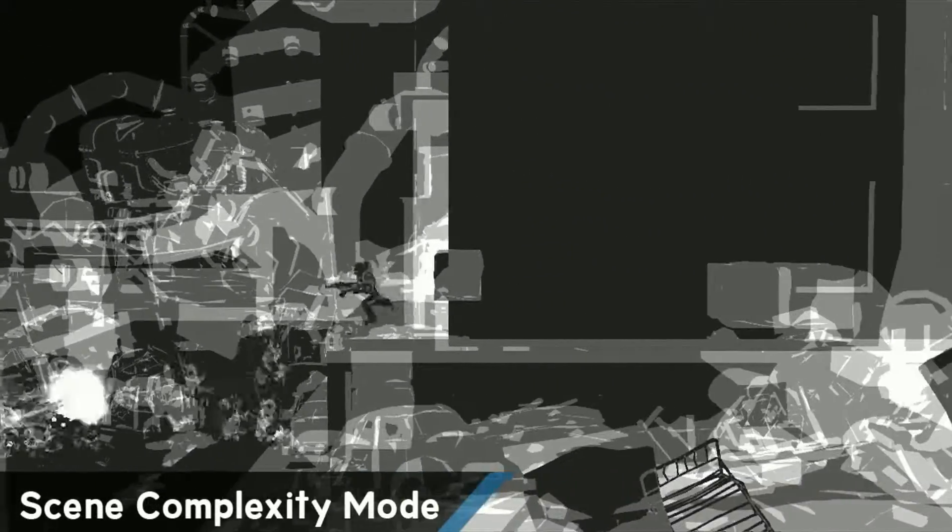Similar to the light complexity mode, this makes objects wider for each object that's being rendered behind it. We can use this to optimize the number of objects in a scene.